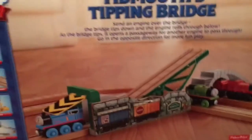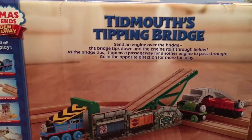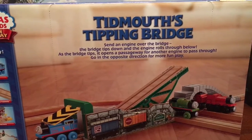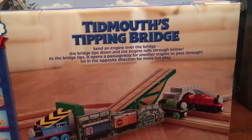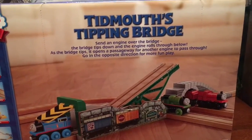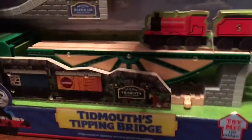Anyway, let's spin it onto the back and as you can see we have two tracks that can go under, so I really like that already. Tidmouth's Tipping Bridge — send an engine over the bridge, the bridge tips down, and the engine rolls through below. As the bridge tips, it opens the passageway for another engine to pass through. Go in the opposite direction for more fun play. So it's a pretty basic destination, but with the tipping it gives it a little extra flair.